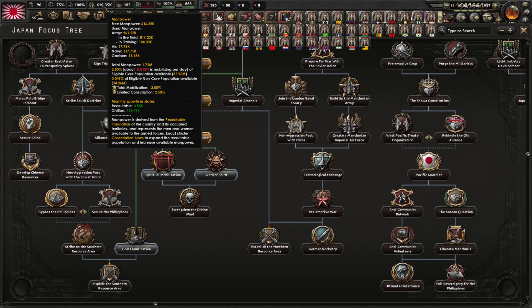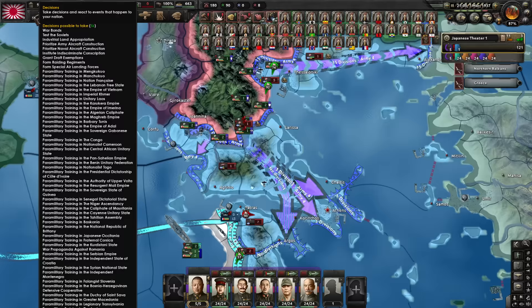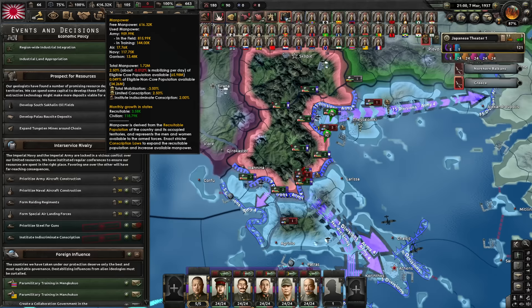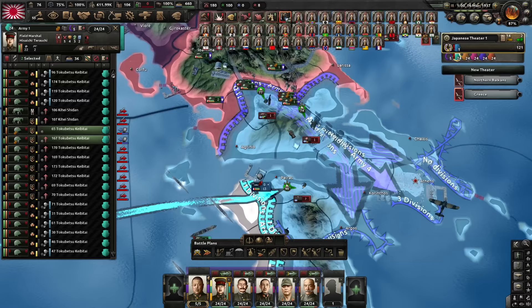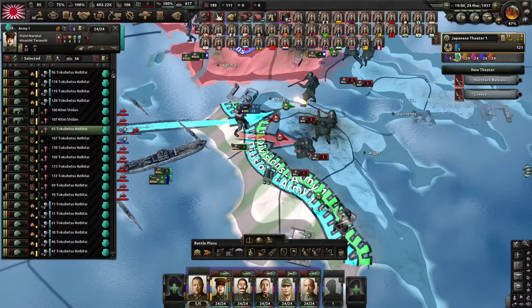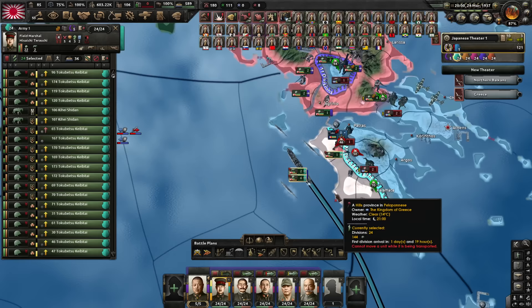National defense state — that's total mobilization, which is going to be great for our industry. However, it's going to bring our manpower to zero. Not an issue — spiritual mobilization will bring it to 1.5, and we can also change our manpower laws. We can just do indiscriminate conscription, which is extra 2% recruitable population. We are currently up to 1.5, and once we finish the focus will be up to 3.5. We got the port in Greece. That means I don't need to pursue this particular naval invasion anymore — cancel all the orders.